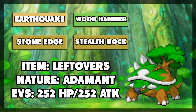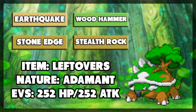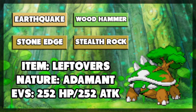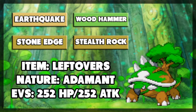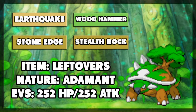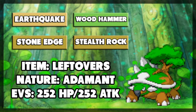You definitely want to use Earthquake and Wood Hammer, as they're both powerful moves that get the same-type attack boost from Torterra's ground and grass dual typing. The third move should probably be Stone Edge, as it gives you something to hit flying types super effectively — they're immune to your ground move and resist Wood Hammer, although many will still take a good chunk if they switch in on it, just because of how powerful Wood Hammer is.